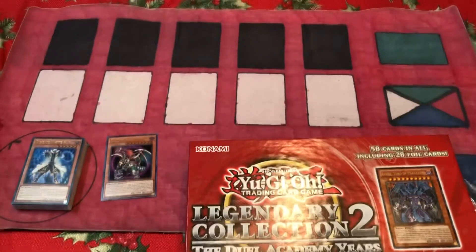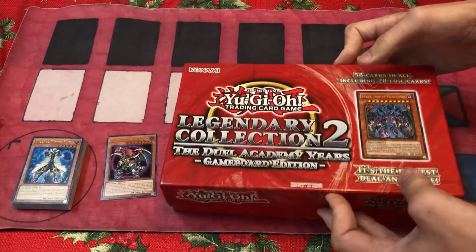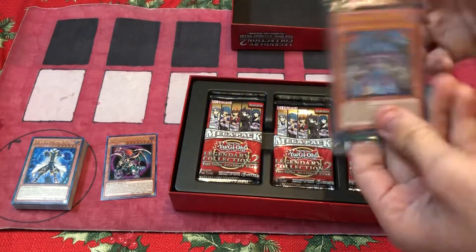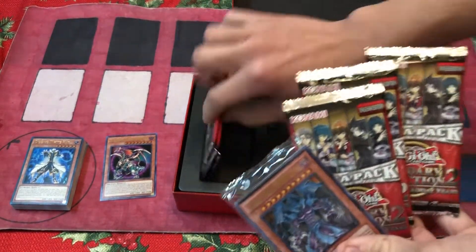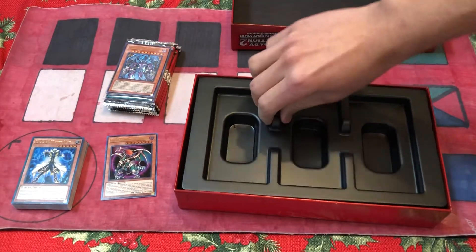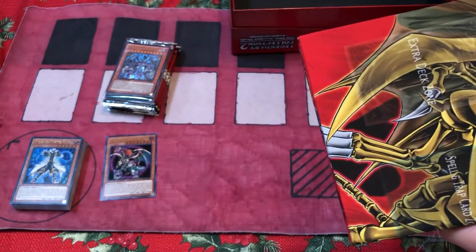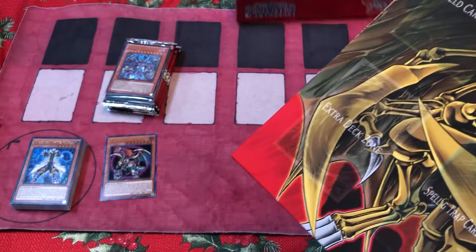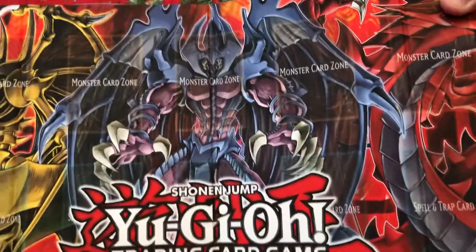Let's see how bad these can be. Us Yu-Gi-Oh players with our intense coordination with opening things — no one beats us. We have too many skills. It comes with five packs, and then it comes with this field. This field is actually the reason I wanted this product — or the reason Konami sent it to me, of course.